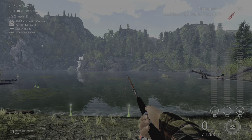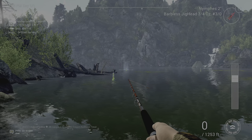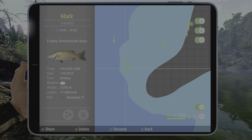Spawn at the Mountain Watcher, come down to the water right here, and cast out right to there. The mark on the map is negative 11 and negative 18. Hopefully this helps you out guys — we'll see you next time, have a good one folks.